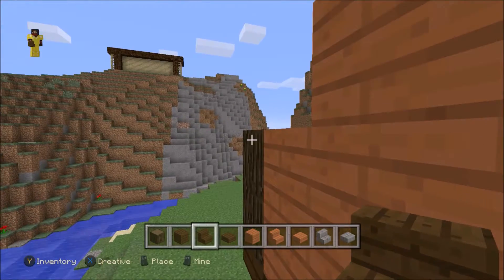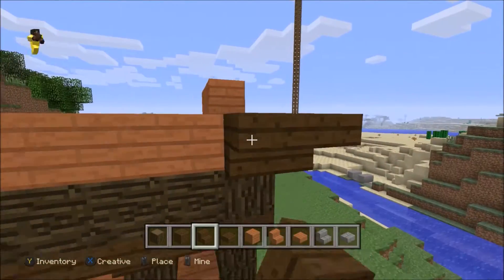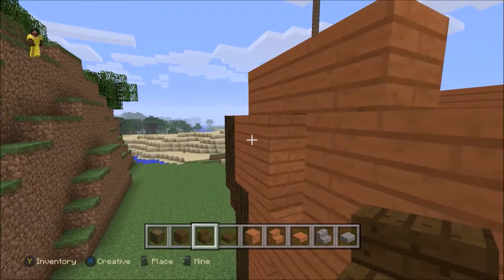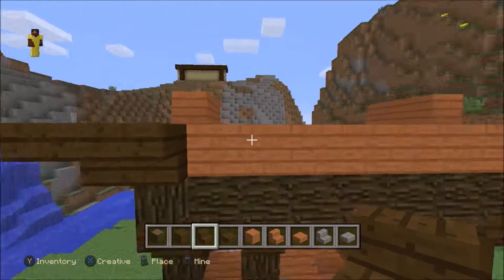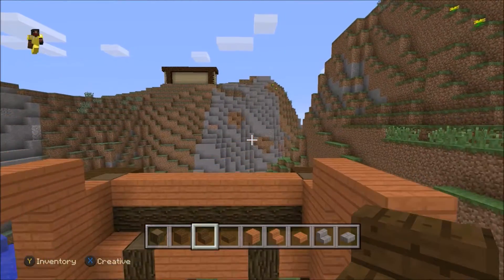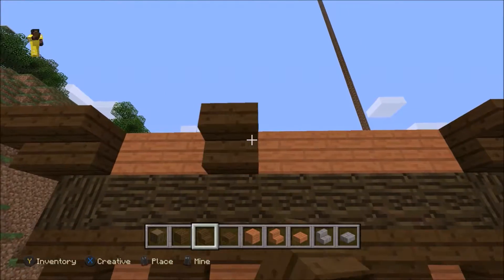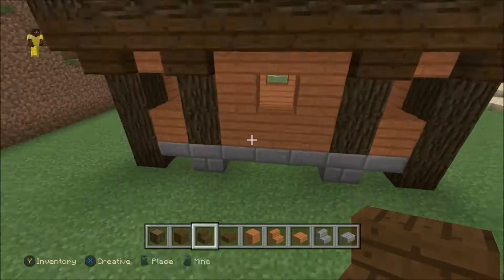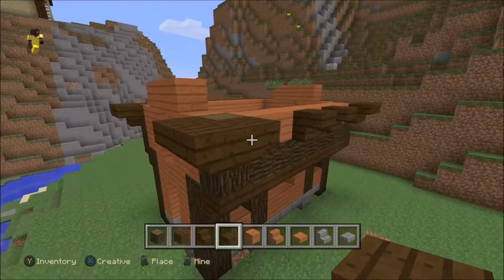We're going to take our stairs and do them upside down, and bring them around the corners — doing two sides at one time. You're going to have a full staircase on the long end of the building and two of the little corner pieces on the short end. It's kind of wrapping around the building and gives a nice little texture to it. Then instead of dropping our staircases on the inside close to the three by three, you're going to place two stairs on the edges. Then just go around and fill again with upside-down half slabs on the long ends — we're ignoring the short ends for now.